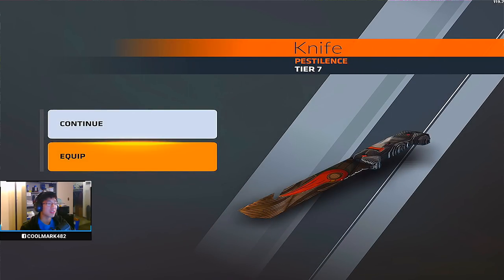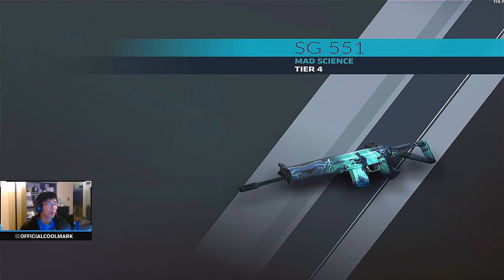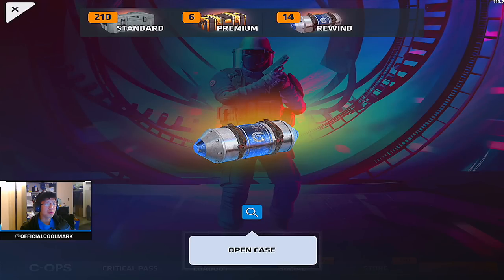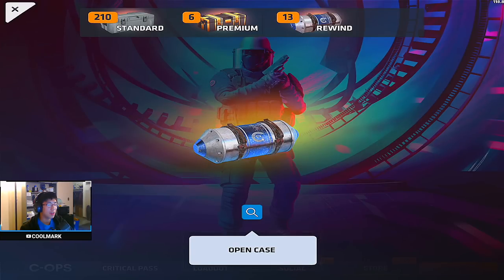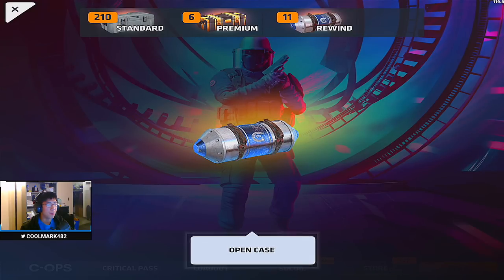Maybe that's the key - maybe you just gotta wait three seconds. I found it - Pestilence knife! Solid. Three more seconds - one, two, three - give me something good. It was a tier 4. What if I wait a couple more seconds - one, two, three, four, five - open the case, give me a knife. No, it was just luck. I say 'you know what I mean' too much. I just want these two at 1.5% - please, I want the Karambit Elite. Oh wait, Rust - that's an okay skin.